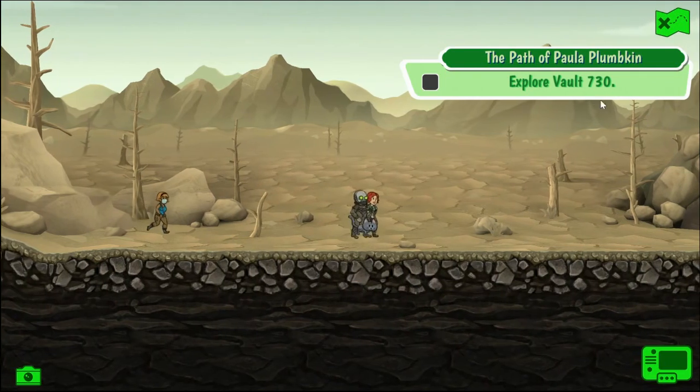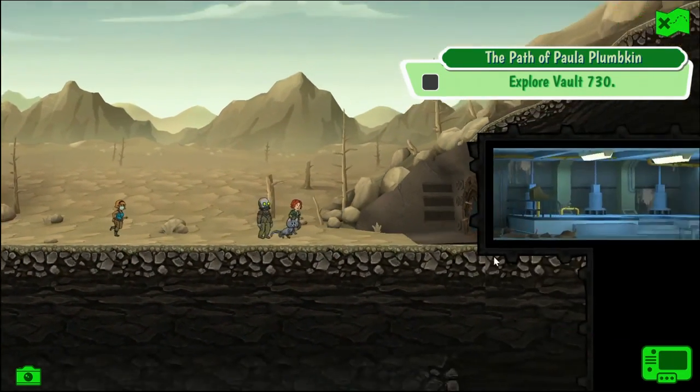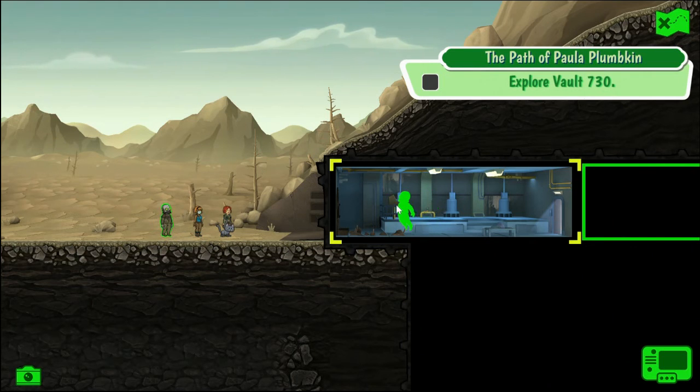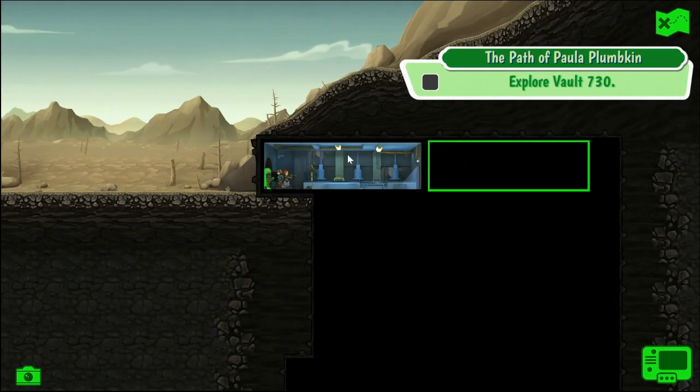Alright, and we've made it. So we're at Vault 730. I've only gotten like one pet so far and I think it only bolsters healing. We'll just take it by the numbers — see how big this place is. Wow, this place is kind of big.